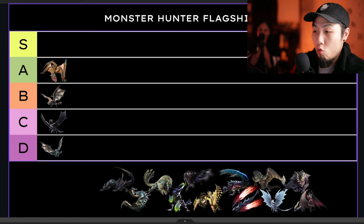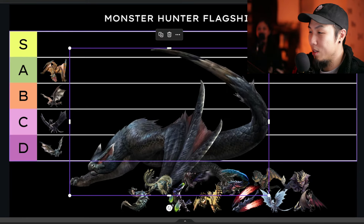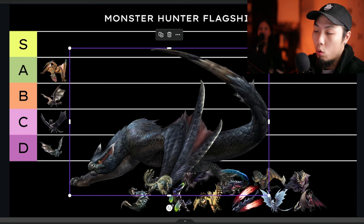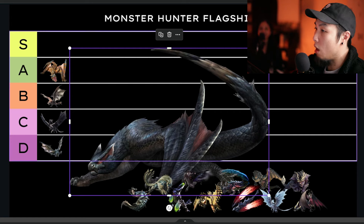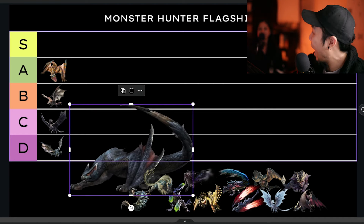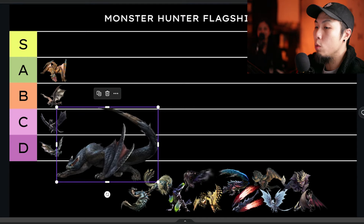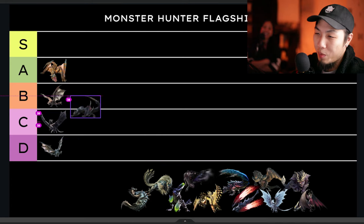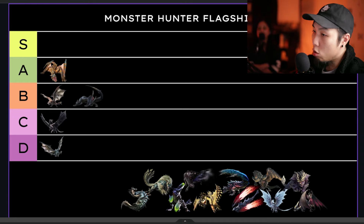Nargacuga — oh, you little goth! I like Narga; I like him more in the older games because he's more scaly, less furry, and more intimidating. In older games his eyes glowed more red and you'd actually see them dart around — really cool. His weapons and armor look really good, the whole ninja aesthetic with evade window skills. His lore as an agile monster I enjoy as well. He's a solid B — not great, not terrible.